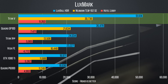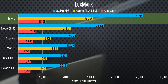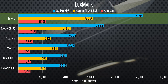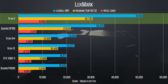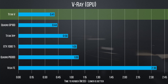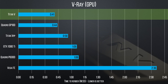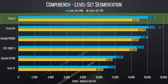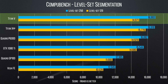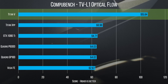Starting off with Luxmark — wow, are these numbers even right? Luxmark is super parallelized, so those extra CUDA cores pull double the performance of the Titan XP, and far higher than even the Quadro GP100. Chaos Group's V-Ray brings us another win for the Titan V, shaving a cool three seconds off the GP100 in second place. Moving on to CompuBench, we see the gap close for level set segmentation, but then the Titan V pulls way out ahead in the Computer Vision Optical Flow benchmark, leaving everything else well in the dust.